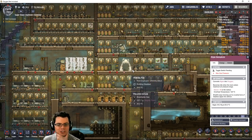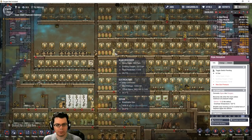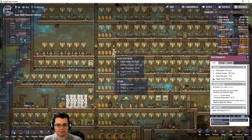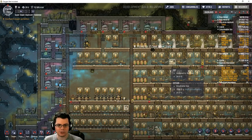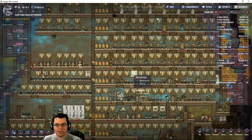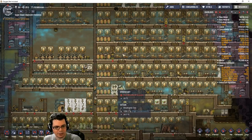As far as my oxygen situation goes, the center of this base is working really good. What I'm going to do is go ahead and disable a couple of these algae deoxidizers, to hopefully let the electrolyzers do a little bit more work. I don't think all this oxygen in here will just disappear like that, so I'll kind of just monitor it a little bit.